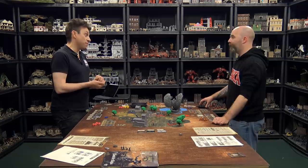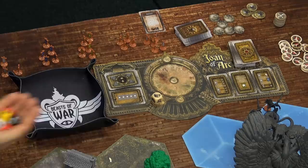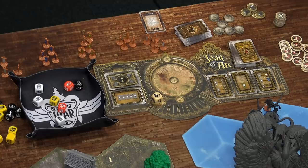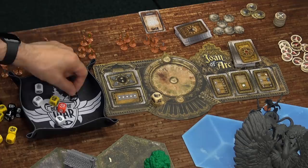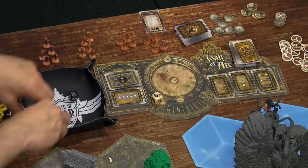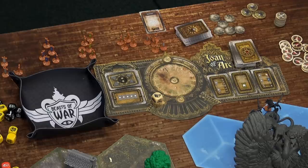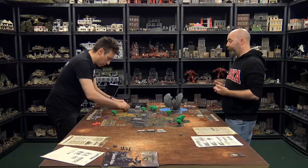Leo rerolls the griffin's black die and keeps the yellow push. The beast has two automatic shields, cancelling two disrupts. The remaining results are pushes. Justin pushes Leo back one hex. The combat didn't go as Leo hoped — he only inflicted pushes, while the beast took no damage.